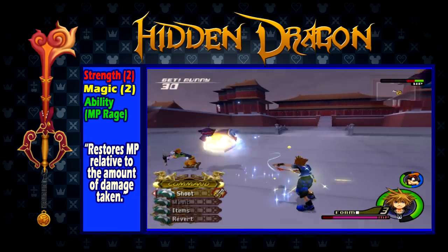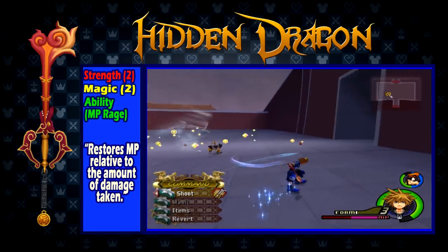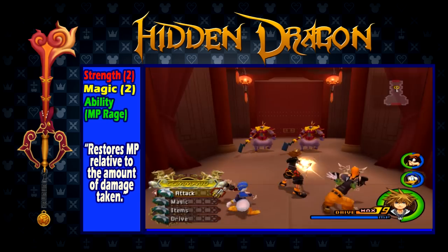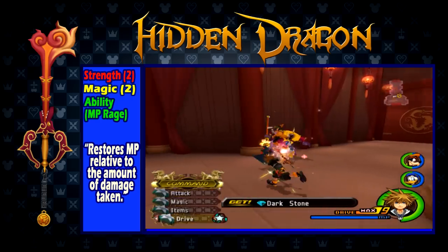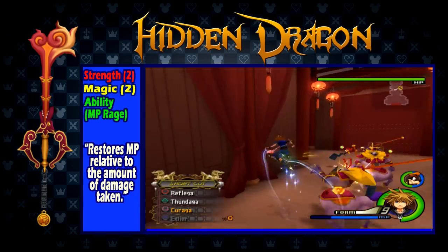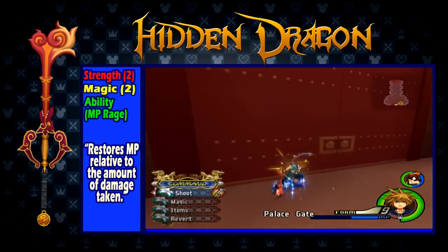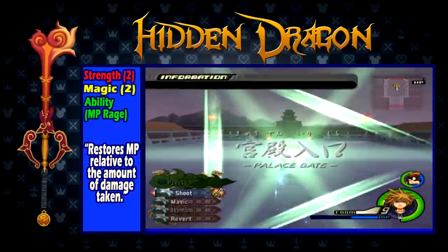If you tend to spam Fire or Blizzard early in the game, this might be the keyblade for you early on. Otherwise, stick to the Kingdom Key or Star Seeker. But this keyblade also has another great usage. Once you obtain Wisdom Form after completing Timeless River, this keyblade is great to use to level it up or use in general with the form. MP Rage will keep your MP reloading when it's down, and the magic stat is only matched by one other keyblade by the time you complete Timeless River, making this an amazing keyblade for the form early on.